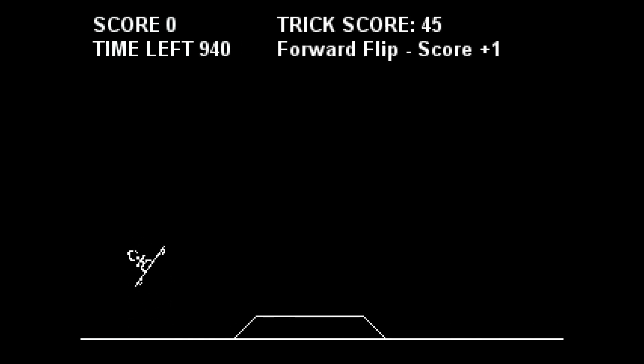The easiest way to get 7000 points is: as soon as the game starts, start making front flips. Press the cross button to jump and right to make a front flip. Make sure to land your board as flat as possible when finished.